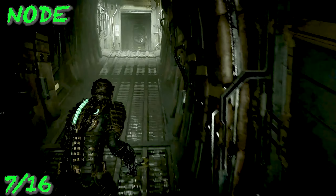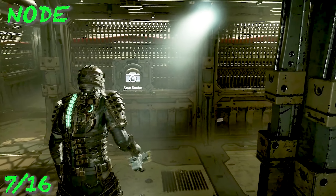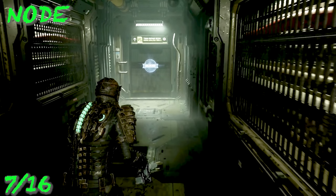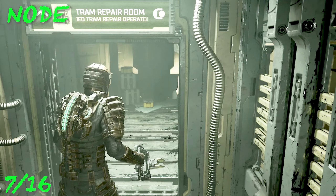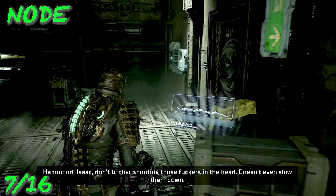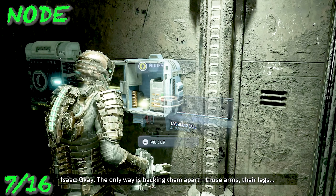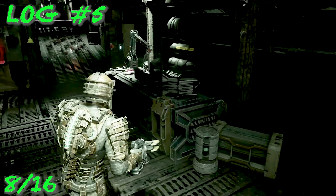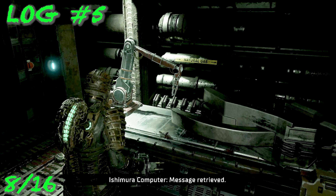Now on the other side of that door — from where we just got the stasis module — put stasis on the door, then make your way up the ramp, take a left, and that's where you'll see your safe station. Continue forward into the tram repair room, go inside, and take a hard right. On the wall there should be our first node — we use these for weapon upgrades.